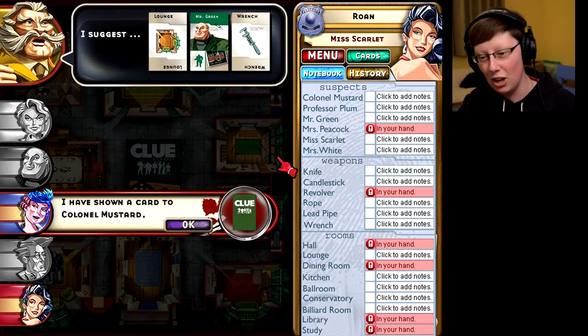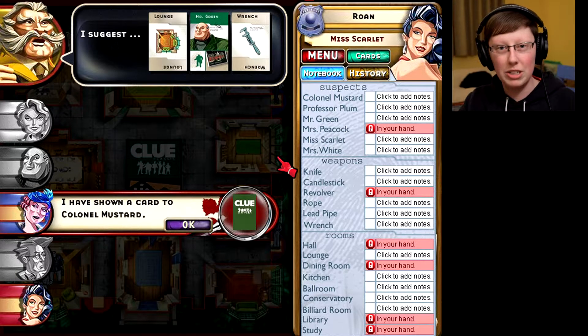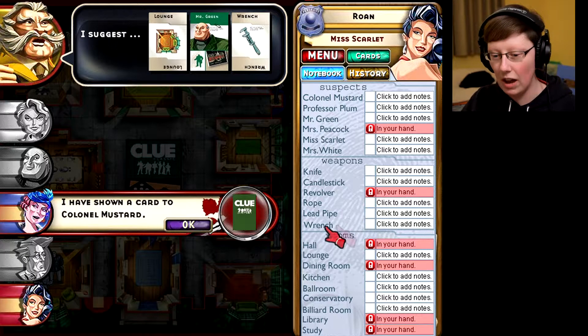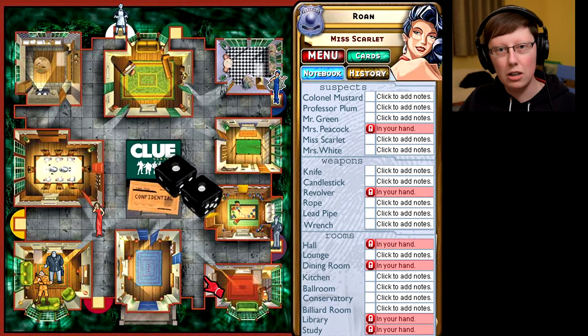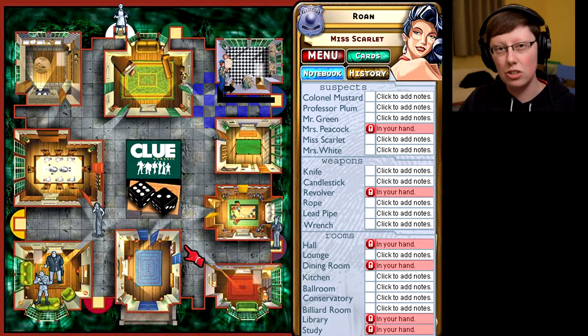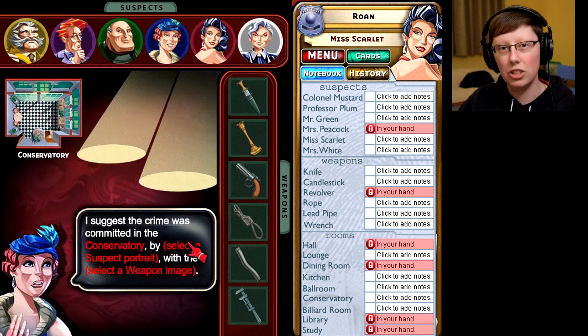Notepad and pencil acquired, so now I will go ahead and take notes here on Colonel Mustard's guess. I'll write down what he guessed and the fact that Miss Peacock had something to show. I have no idea what Mrs. Peacock showed right here, but if I keep going and keep making notes about who was guessing what, I can probably come back to this turn and deduce what she showed, once I have more information later in the game.